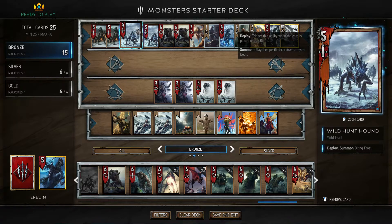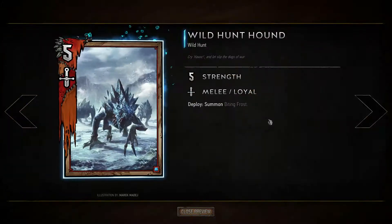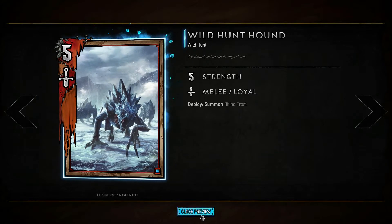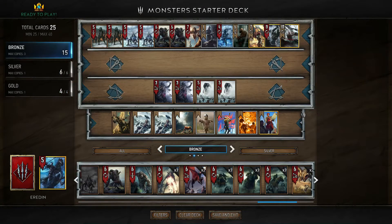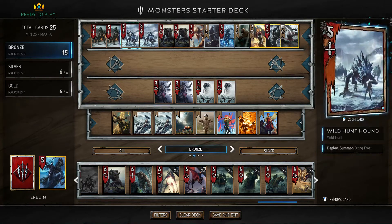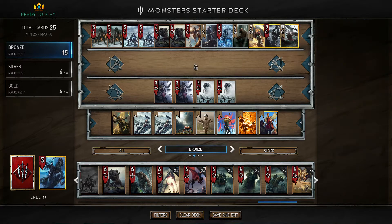If we have Biting Frost in our deck — not in our hand, not in our graveyard, not in our collection but in our deck — and we play a wild hunt hound, we will summon a Biting Frost played from our deck. If we ever do not have a Biting Frost in our deck anymore, it's not going to do anything and it will just be a five-strength unit.